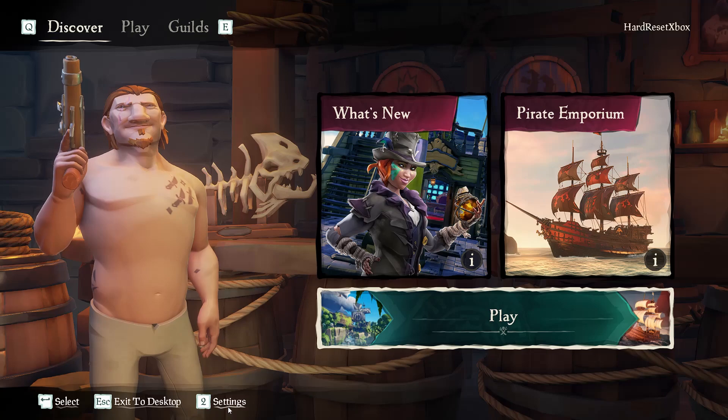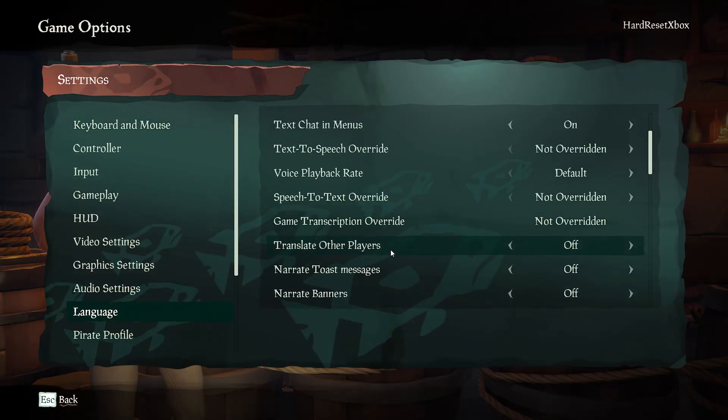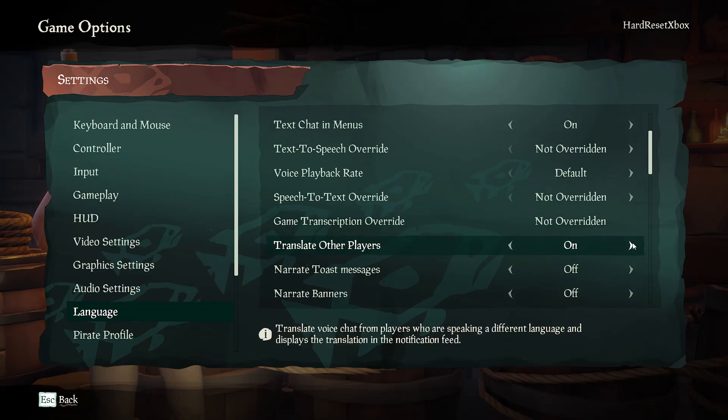First, go to Settings, then Language and scroll down to Translate Other Players. You can toggle it on or off.